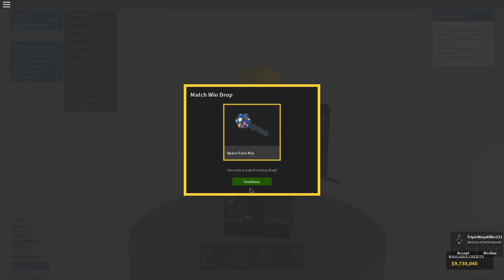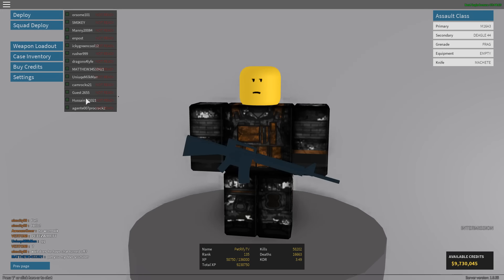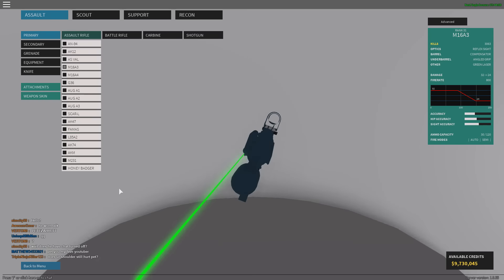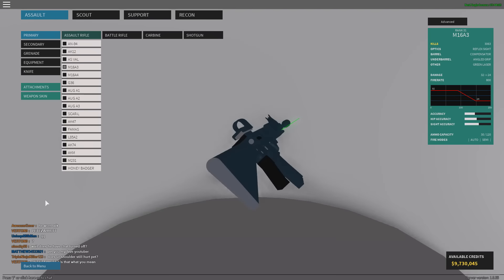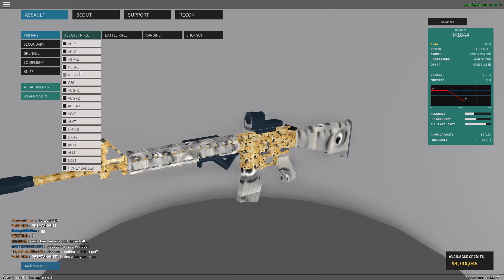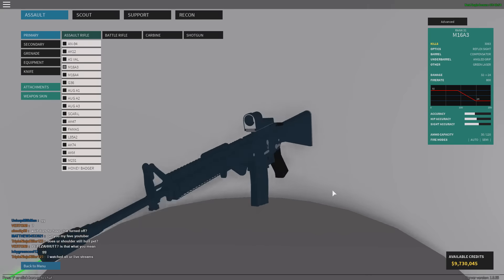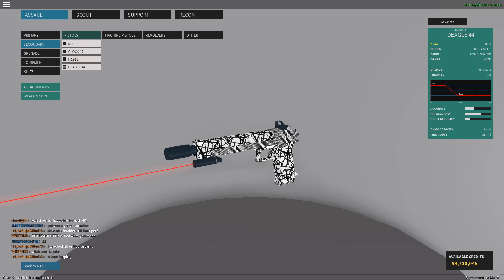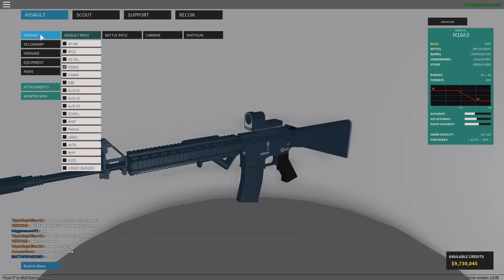Anyway, that's it for today's video. Make sure you try out this class setup - one more time: reflex sight, angle grip, green laser, and compensator. This is my favorite setup for the M16A3 and it's the only assault rifle I've been using. I now have 3,700 kills with the M16A3 and I still love this gun to death. For my secondary I have the DEagle with the Delta sight, compensator, and laser. Definitely recommend trying this class setup - let me know in the comments your best score with it. Peace out.